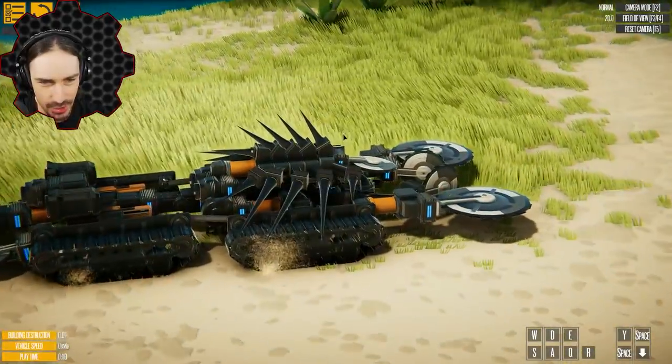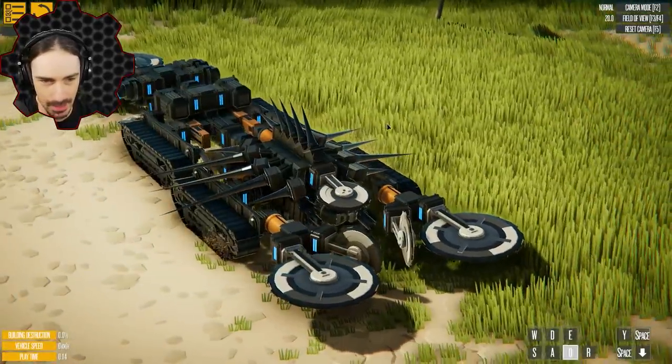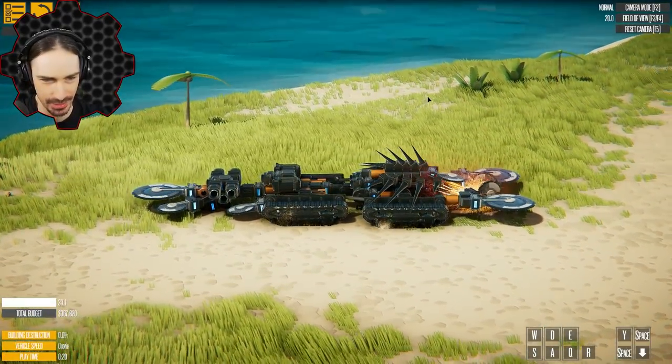First of all, can we appreciate the spikes design on this? That looks super cool. Apparently we can activate some saw blades, we can activate some lasers, but I want to know what space is going to do when we get under a building.